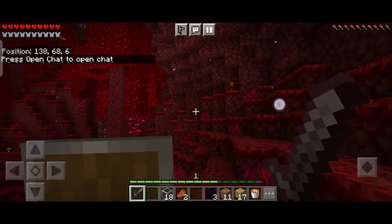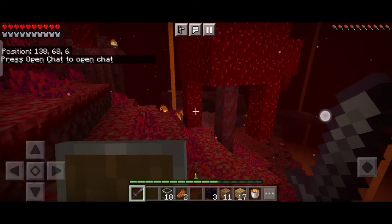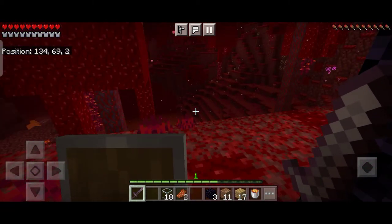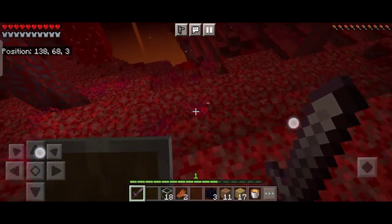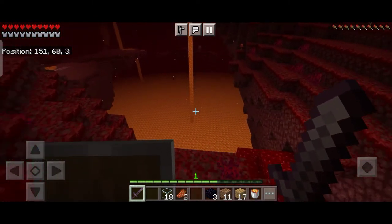As you can see, we have reached the Nether. This is the Nether, where we cannot place water. You can see all the lava here — this is all lava.